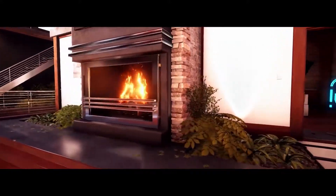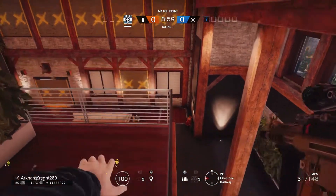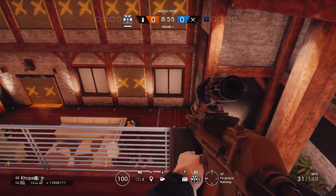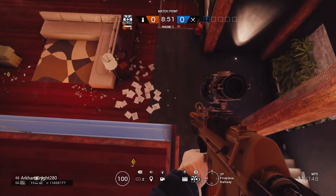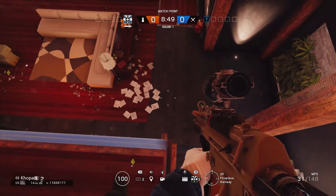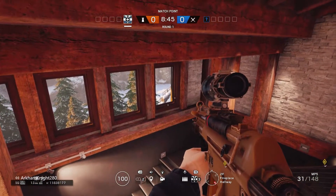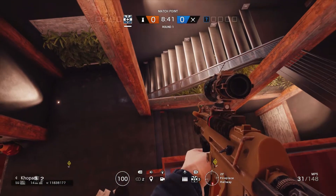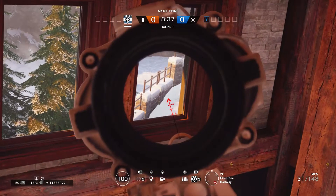The first two angles are coming from Chalet. This first angle was brought to the siege community by the professional player called Noted. He went on this angle in a ranked match and got two kills right off the bat. If the objective is in the snowmobile garage, you can jump up here — be careful not to fall, because if you fall down the stairs you will most likely die — and all you do is align yourself there and just wait for the enemy to walk by.